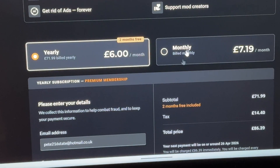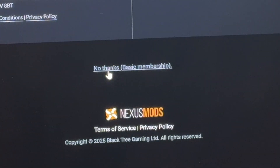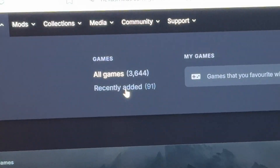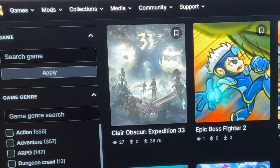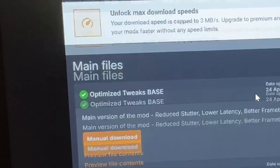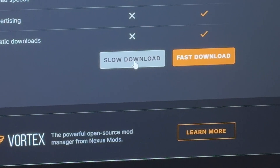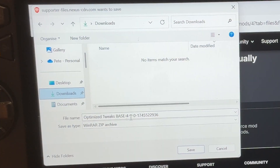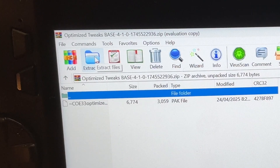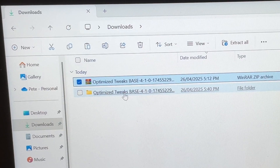I'd recommend registering if you haven't already. When we do register it looks like we have to pay, which we can do if you want to support these awesome developers. For now though I'm just going to scroll right to the bottom and hit 'no thanks,' then hit home. Head into the game section, then recently added. Find the game, which is currently first, then head into it. Scroll down to the main files and click the orange download button. Click download and save this into the downloads folder, then let's open up our downloads folder, click the file, and extract it back to downloads.